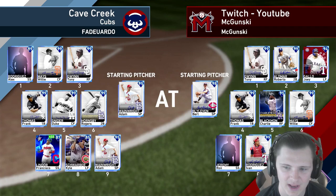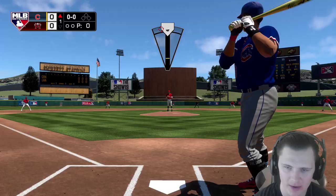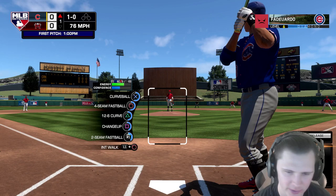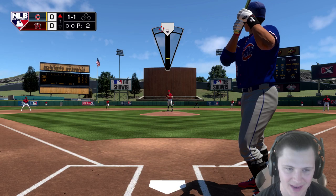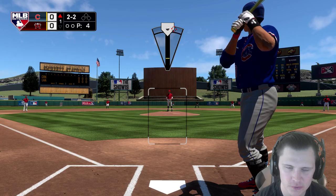Our opponent for today is going to be Fade. He is going to have Adam Wainwright on the mound. He's got his cap at short, Willie Mays, Tony Gwynn, Frank, Duke, Hornsby, Lindor, and even Kyle Schwarber — that card is low-key dangerous. With Bert Blyleven on the mound for us, it should be a good game. If we end up with an early lead we'll go to our bullpen even quicker, but if it's close we may hold off to bring out Kenley until like the fifth, or if there's a truly important at-bat for our pitcher we'll go to him then too.